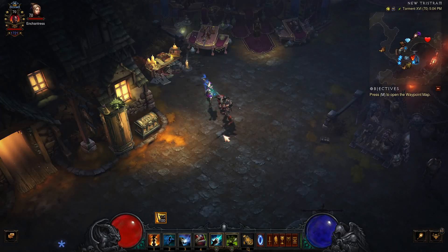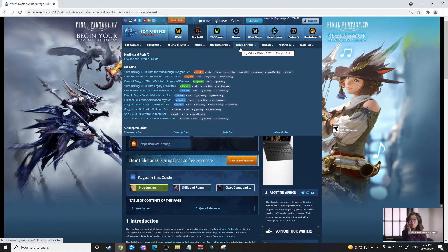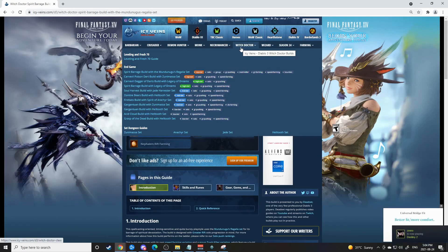The first thing is we've picked the class we want to go with and then we have a particular build in mind — or if you don't have a build in mind and it's a new class, Icy Veins is actually pretty decent at providing you the list of different builds that exist for a character. For example, looking at Witch Doctor there's a plethora: Spirit Barrage, Zuni with Carnival, Spirit Barrage Legacy of Dreams. Each one has a different rating as to their pushing capabilities, and Icy Veins is good at identifying that.